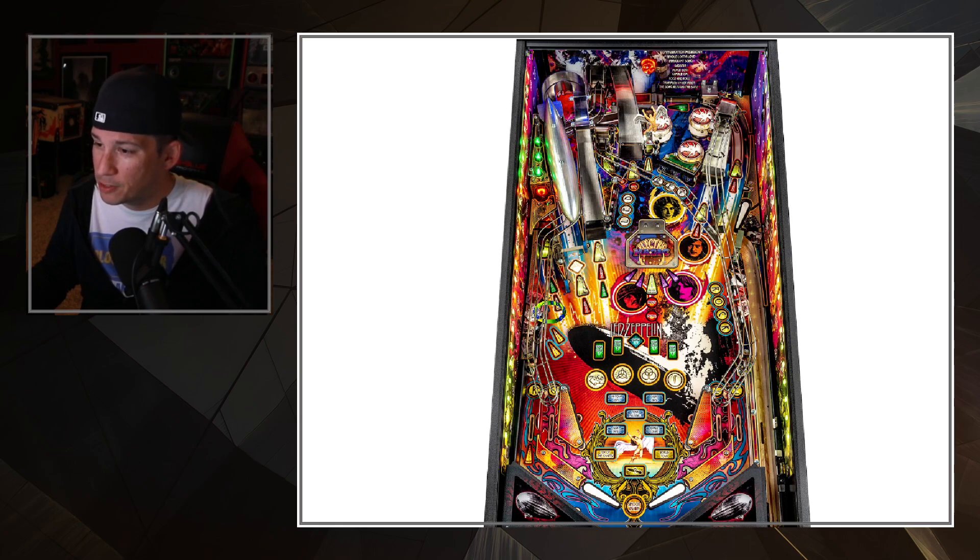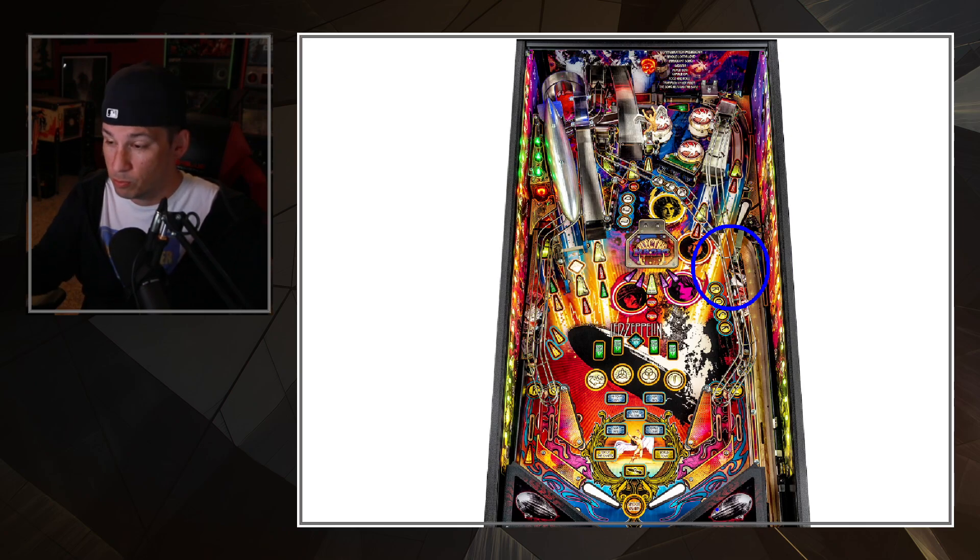Other potential dangers: I saw a couple of times when the ball hit off this top post or the very top of the ball save target, it would flutter back over to the right out lane. Hitting this sometimes went back to the tip of the left flipper, but more times than not it still gave a nice return. This scoop right here feeds nicely right back to the left flipper. Rebounds off the lead hitting this area really weren't coming back down the middle — they were feeding well to the left hand side.